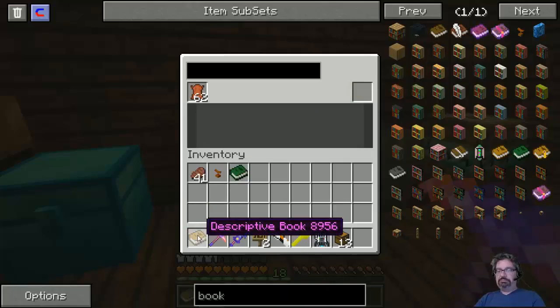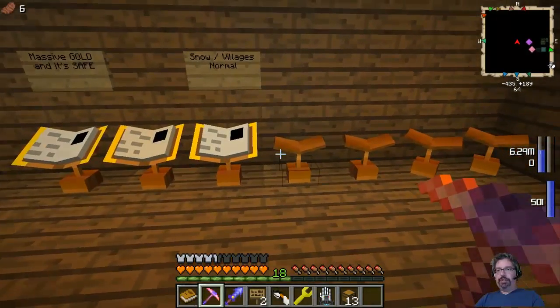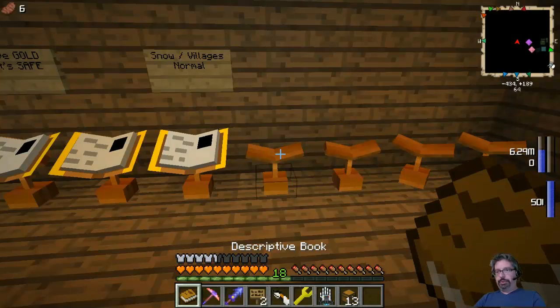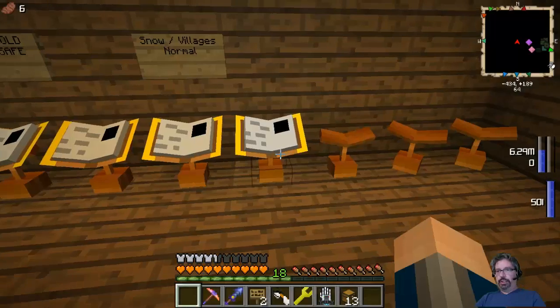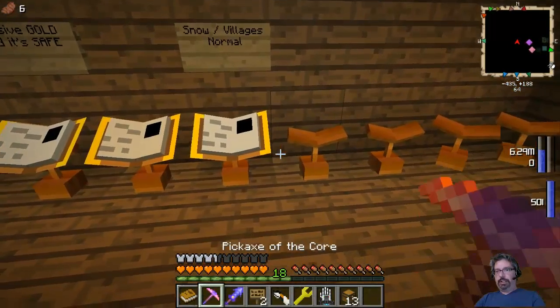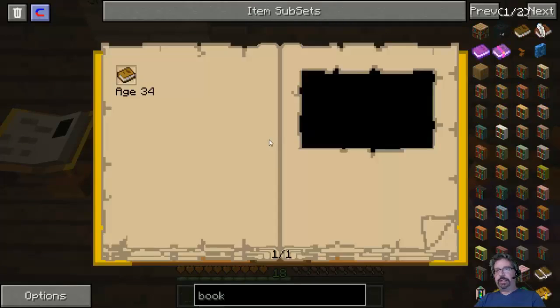Go ahead and take it out. Preferably what you want to do is have stands available wherever you're going to start from. Take your book out, put it in your hand, and put it on the stand like that. You can also click on the stand directly — it has a space for it.